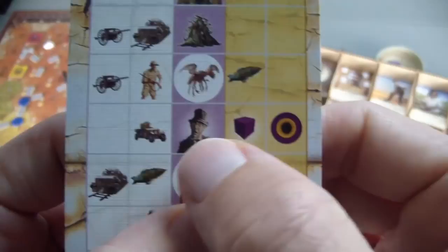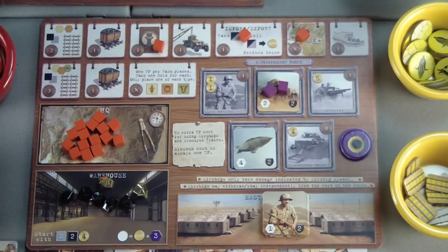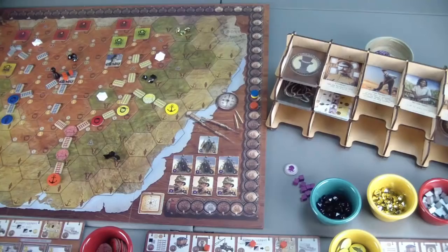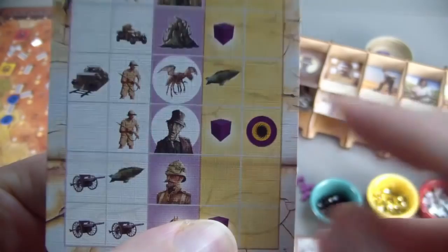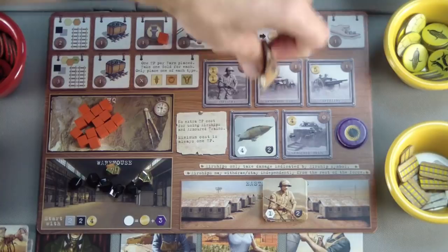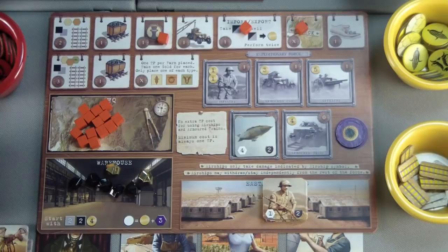The armored car scores a hit but takes another wound and we lose a sanity. I have a tough choice — if I take another wound, my armored car will be destroyed and I'll have to buy another one at three gold. I have two gold already in the warehouse, so it wouldn't take too long to get it back. It may be worth the risk since we're only one away from taking the zombie out. I'll take the risk and keep going. We get train and infantry symbols but nothing bad. Then the bad news: we're going to lose our armored car and a sanity — the third wound takes it out, leaving the airship alone.